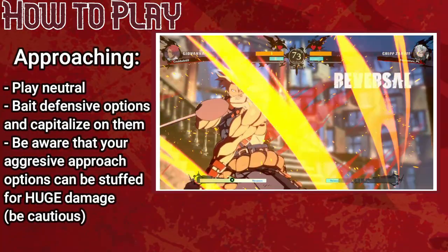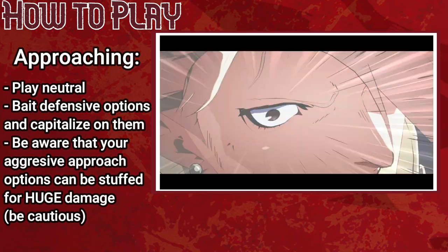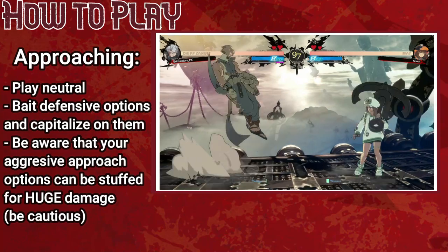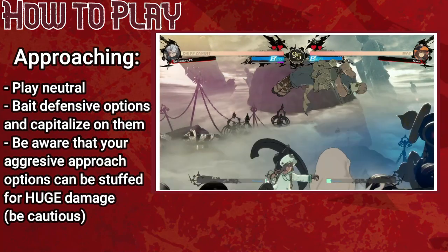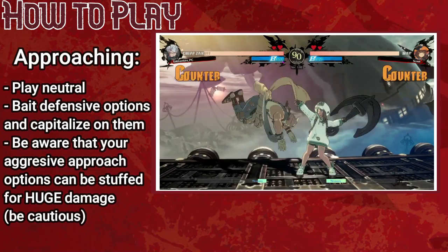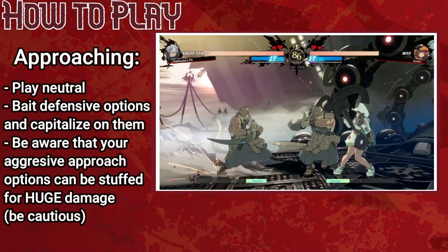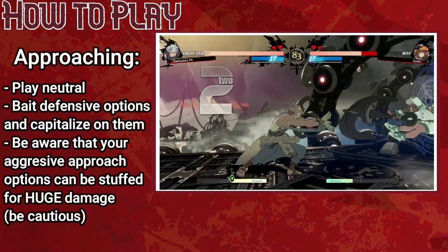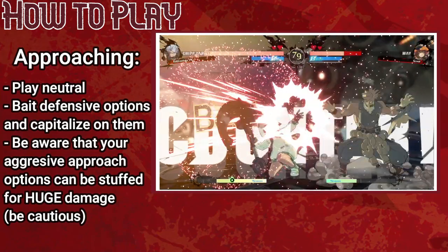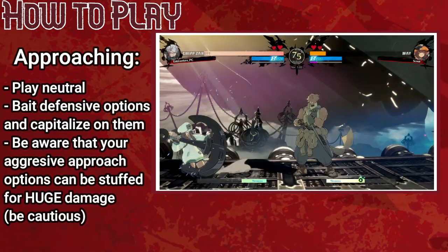Your number one goal as Chip is to get right up close to the opponent, but despite his high mobility, this can prove more of a challenge than you'd expect. All of Chip's approach options can be dealt with one way or another, and when he's not already up close to threaten a lot of them, it can be tricky to get in on an opponent who's good at recognizing your approach attempts and stuffing them. And since Chip's life bar is so unbelievably small, each one of these tiny pokes end up feeling like cannon shots. Now, I know this is Guilty Gear, and it hurts me just as much to say this as it will you to hear it — but to approach as Chip, you're gonna have to play neutral. It's okay, it's anime neutral. He still has a triple jump, dive kick, air dash, and sonic speedrun. You'll be okay.